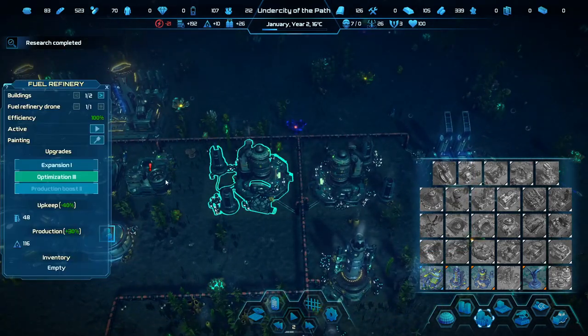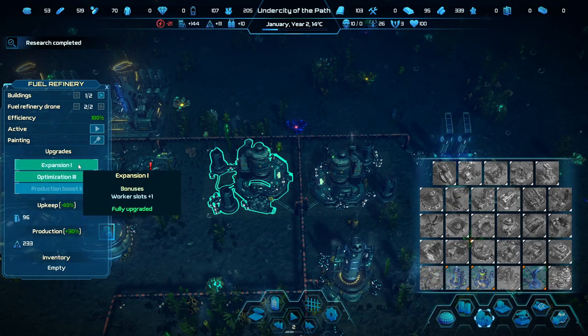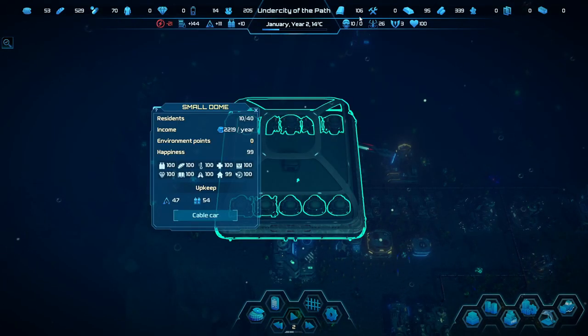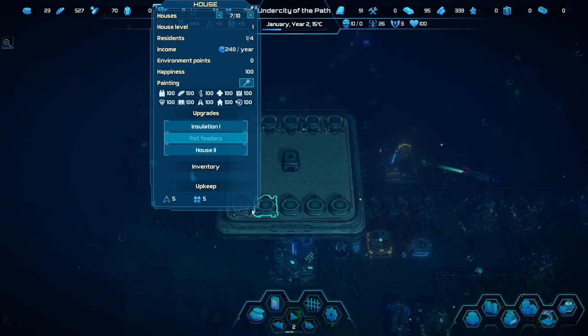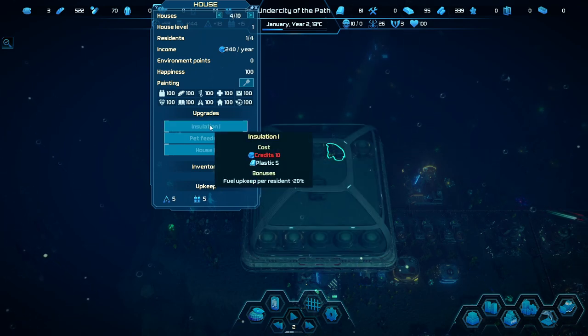We actually added a few more idle drones, so we can hit this expand. We're using three people to assist, which helps us get more money because it gives us more people to pay taxes. We're up to seven families now. We need to put insulation in all the houses. Pet feeders just blows me away — it only lowers the fuel upkeep by one, so it's totally not worth spending credits and plastic on.